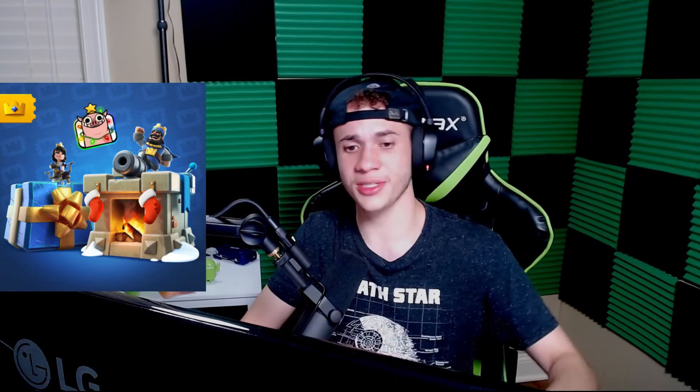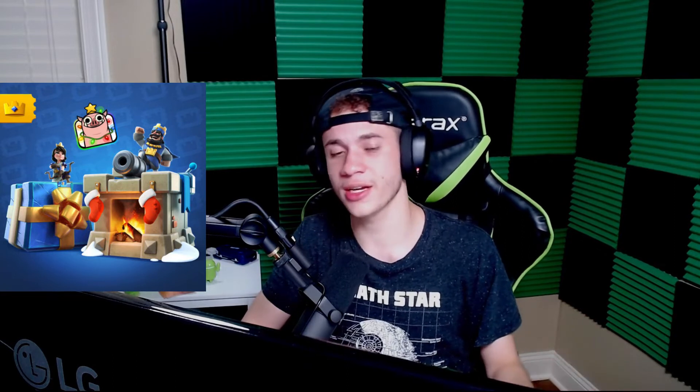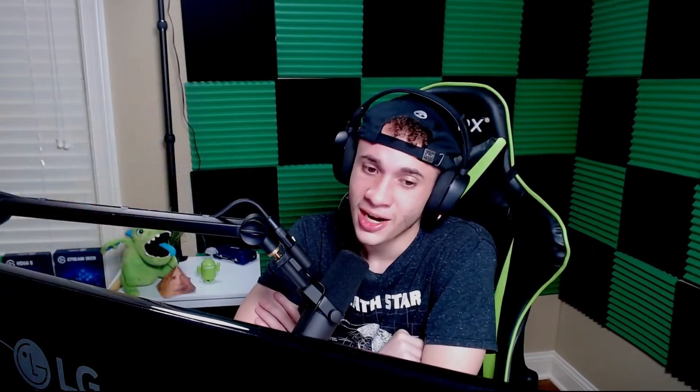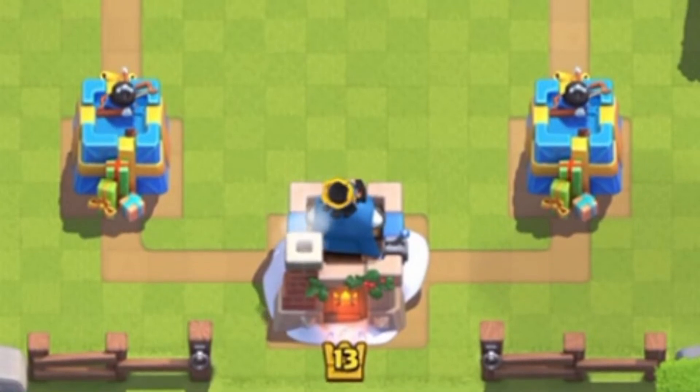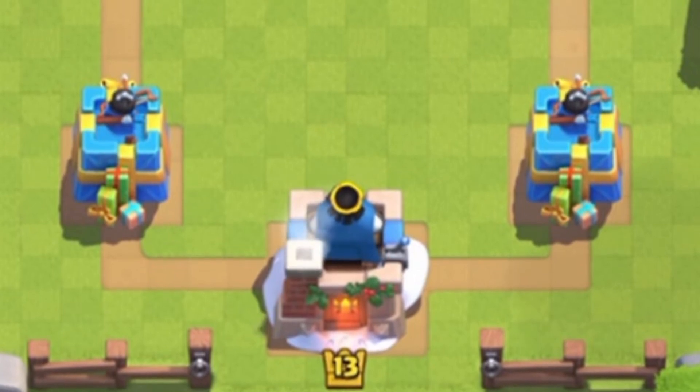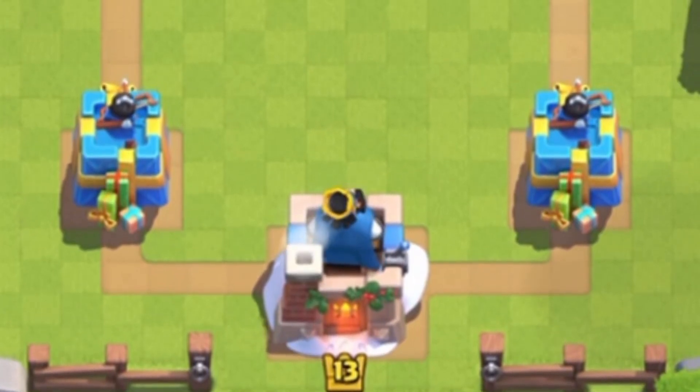At number 8 we have the Clashmist tower skin from season 6 — the paid Pass Royale skin, while the Ice Hut was the free version. I really like the princess towers on this one, which look like presents. The king tower looks like a chimney with stockings on the front, firewood inside, and a little snow around it. It's meant for Christmas, but it blends in with pretty much any arena, so you can use it any time of year.